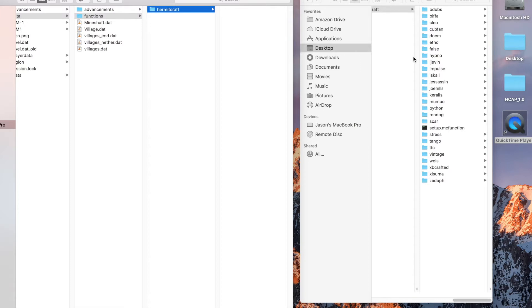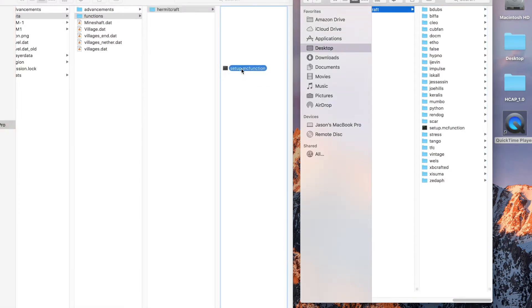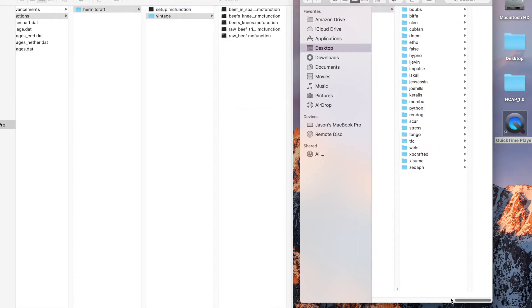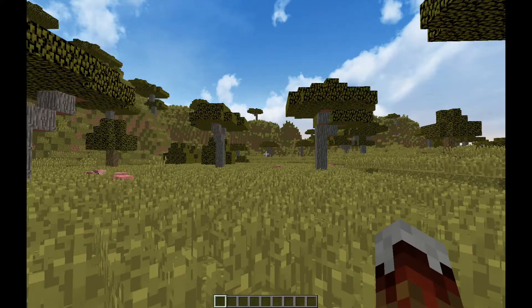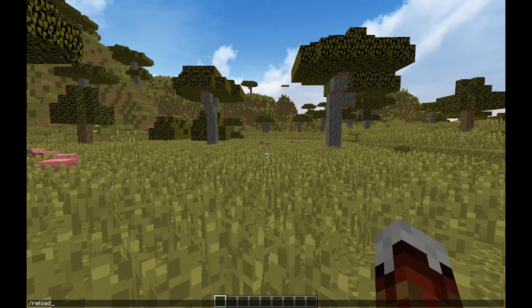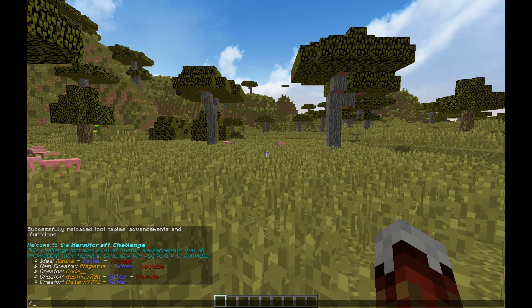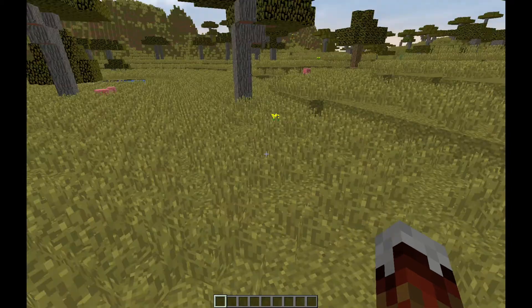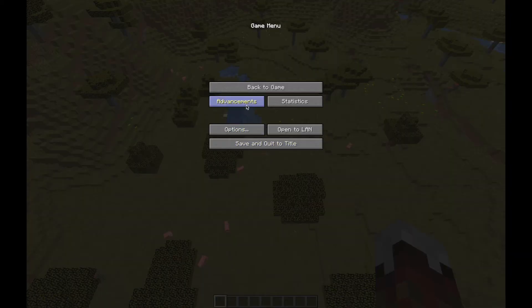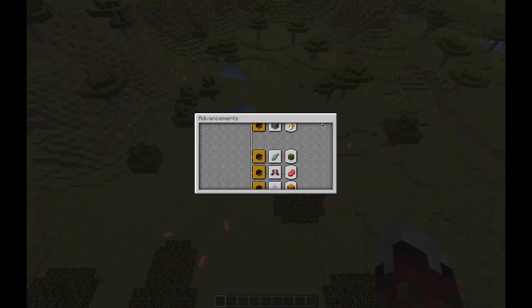I'm going to create a folder here called Hermitcraft. I'm going to copy the setup function folder, and I'm going to copy VintageBeef's folder — that's the only one I'm going to copy right now. That way the only one that has a scoreboard or functions inside this world will be VintageBeef. Now I can go reload the Hermitcraft pack, you'll get the splash screen just like before, go up into the air, drop in game mode zero or survival, and we should receive this advancement.